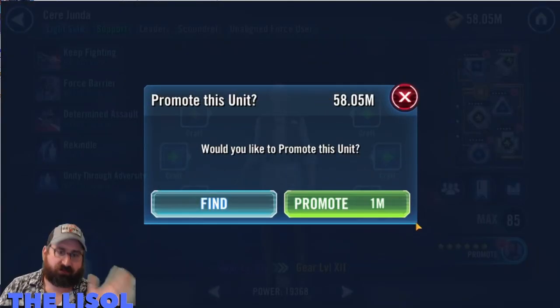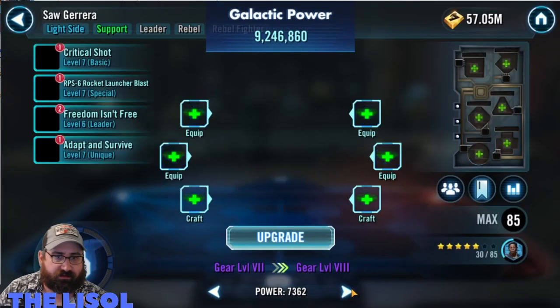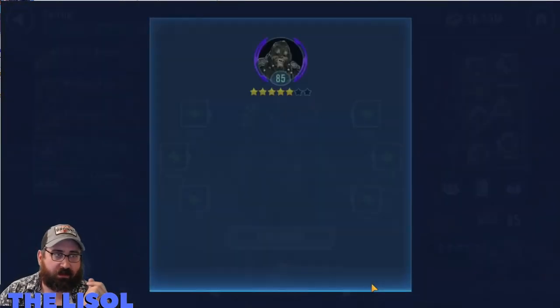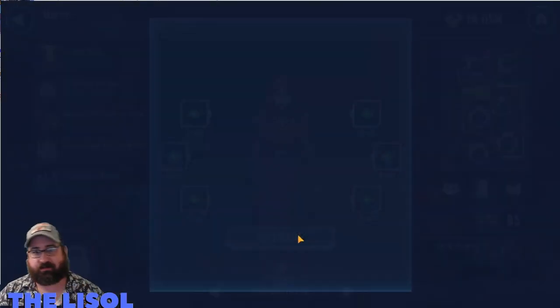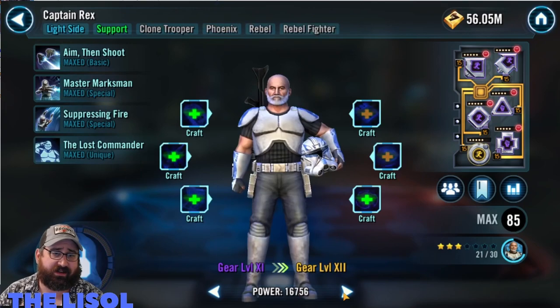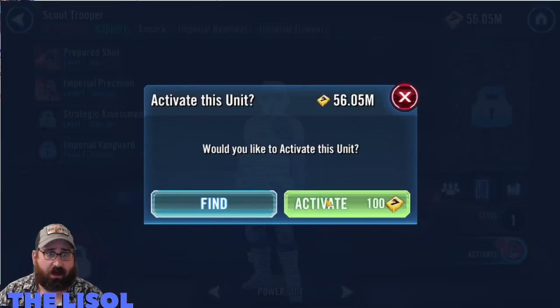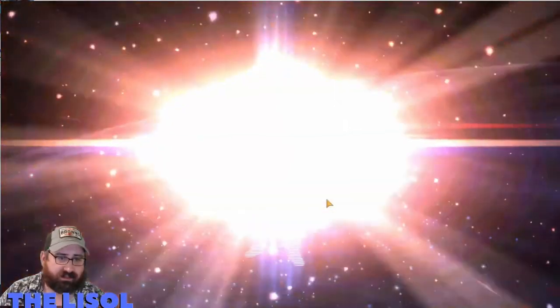So this is two weeks worth of gearing. I start by taking Seer up to seven stars — done with her. I take Tarful up to six stars and Marin up to six stars. I'm moving along quite well on Jedi Knight Cal Kestis — I'm hoping to have him done before he comes around next time, but we'll see. I activate Scout Trooper here.